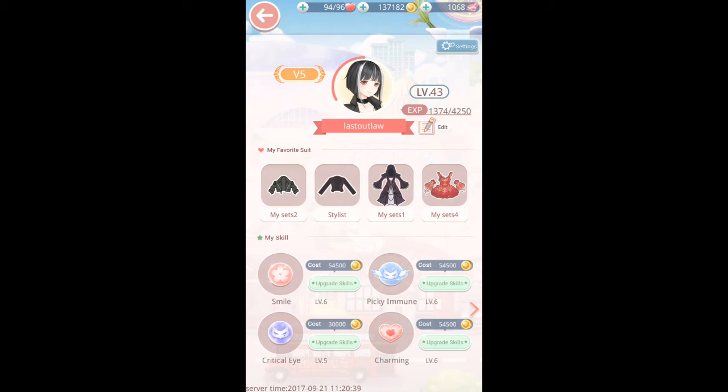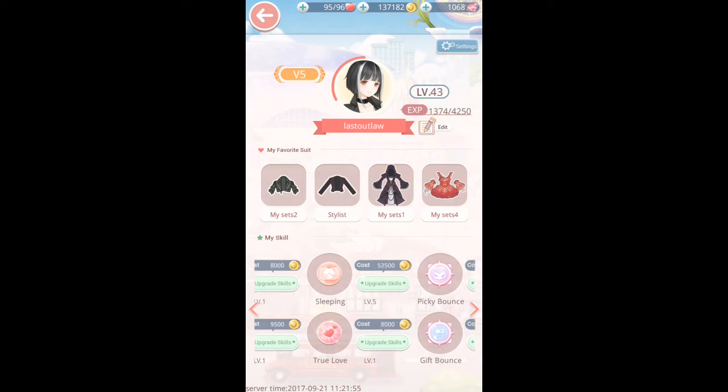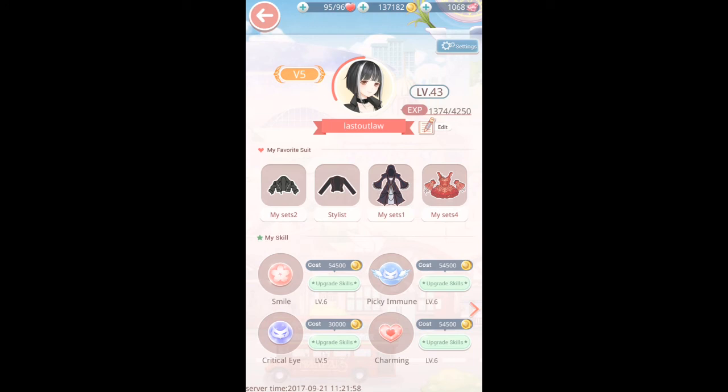So if you are having problems on a particular level, say you're using everything that the Momo S tips have told you to use and you're still unable to pass it, go and have a look at your skills and upgrade them. Perhaps pick a different set of skills, have a look at what the opponent's been using against you, see if you can get the counter to it and upgrade it if you need to. It can get very expensive, but it can be the difference between passing the stage and not passing the stage. I highly recommend paying some attention to your skills to make your game a little bit easier.